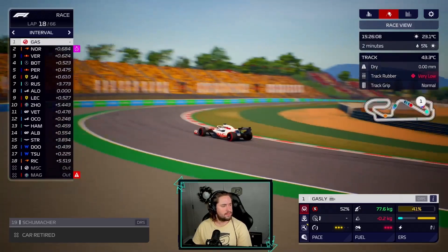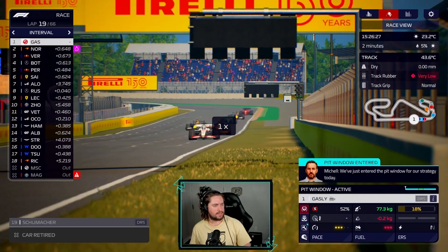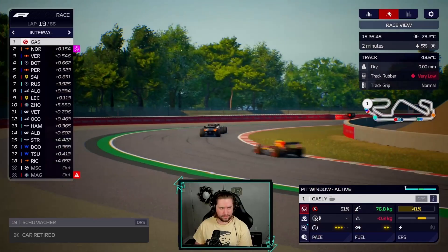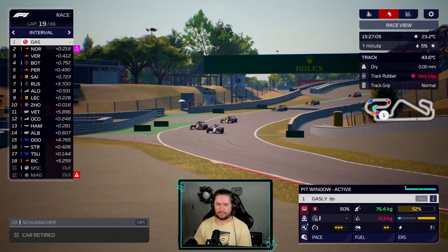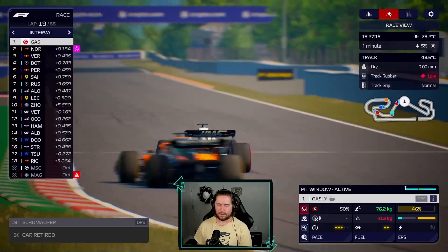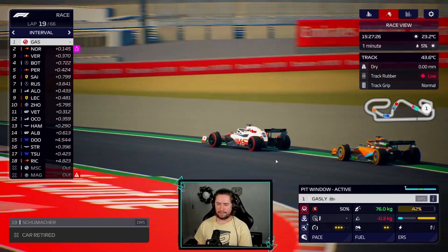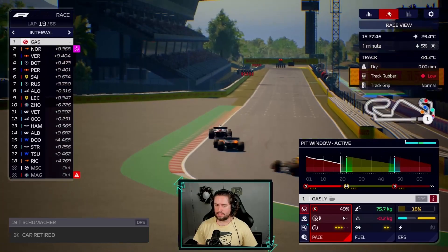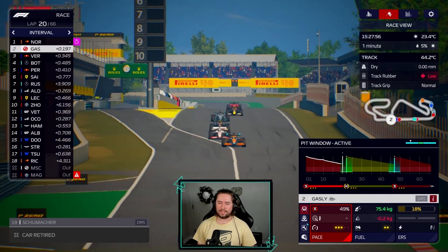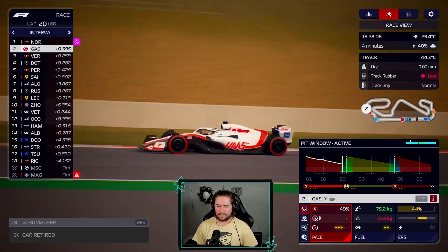K-Mag just spun in quali in someone else's game - you hate to see it. Discussion about Haas liveries - rich energy black and gold looked super good. I'm a huge fan of black and gold as a color scheme. The defending from Pierre - absolute chad defending with his life! We're near our pit window. I'd love the gold livery - those gold colors are just so good.